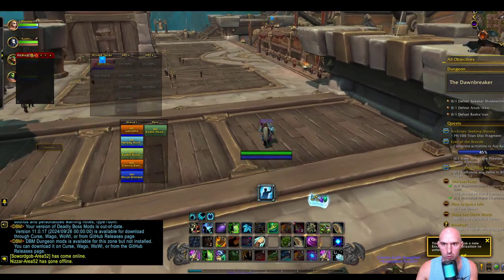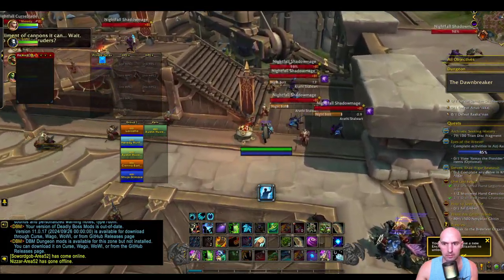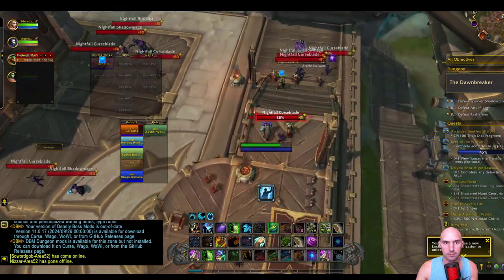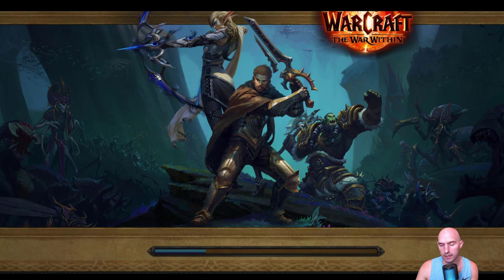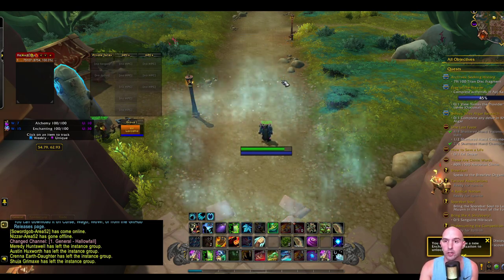All you're going to do is talk to the general and ask to leave the actual fight itself — super easy. I'll go over here, talk to this NPC, ask to leave, and we will be teleported to Hollow Fall. That's how you get to Hollow Fall very fast and very easily.